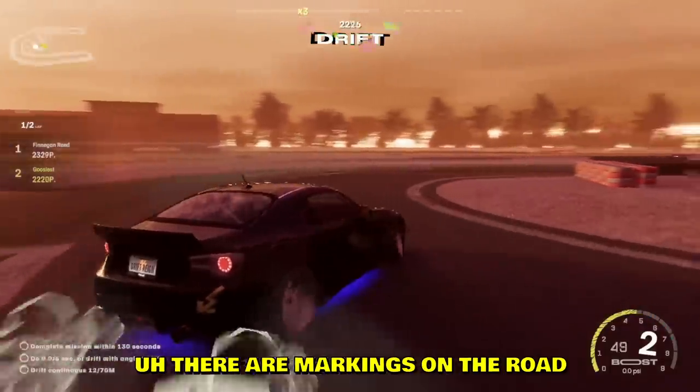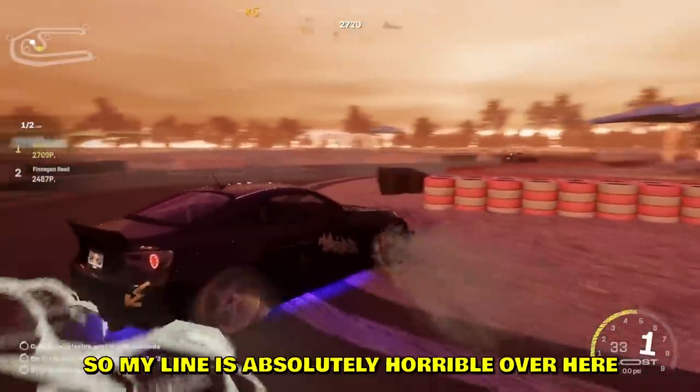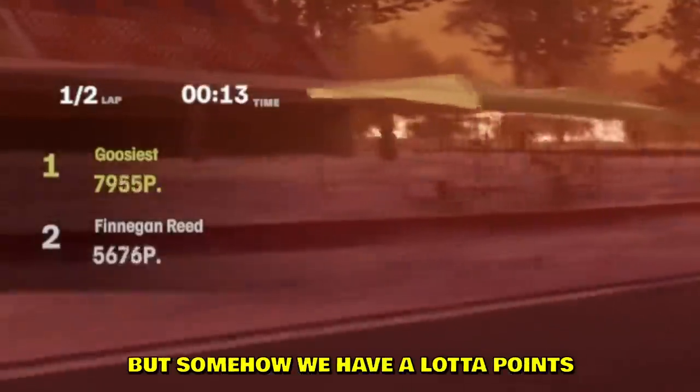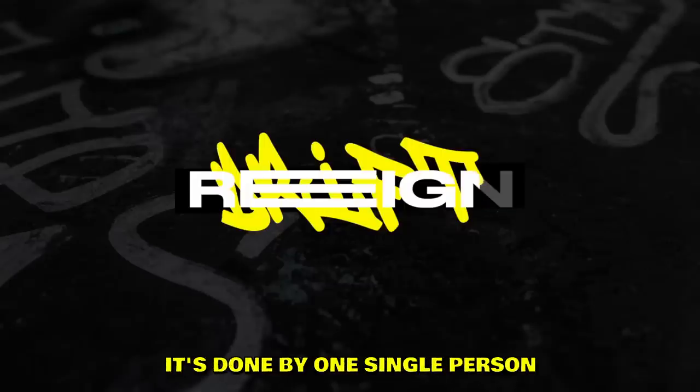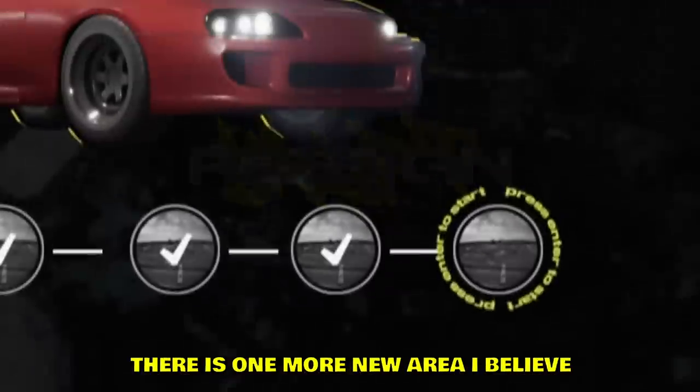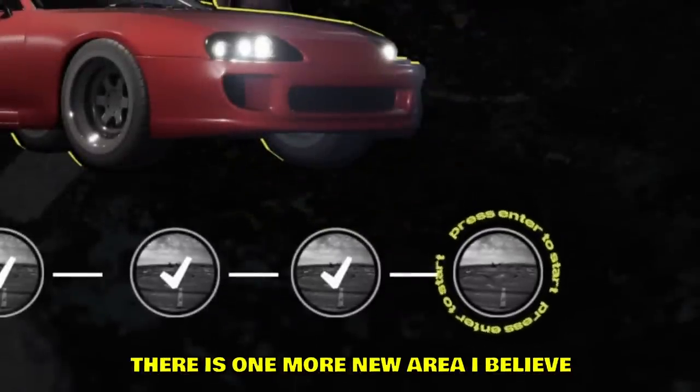Look at the cone — even the cone is flickering. There are markings on the road which you gotta go through. My line is absolutely horrible but somehow we have a lot of points. The game is easy and drifting is easy. The game definitely feels like it's done by one single person.